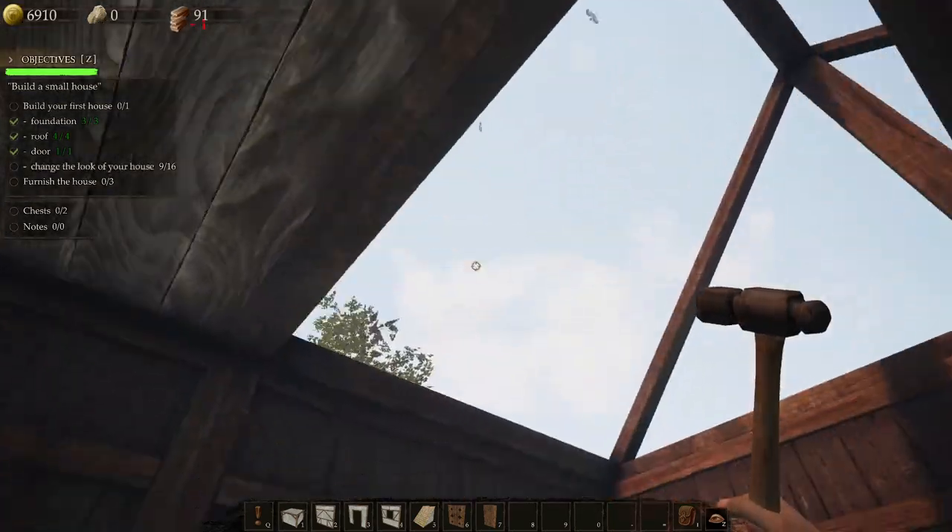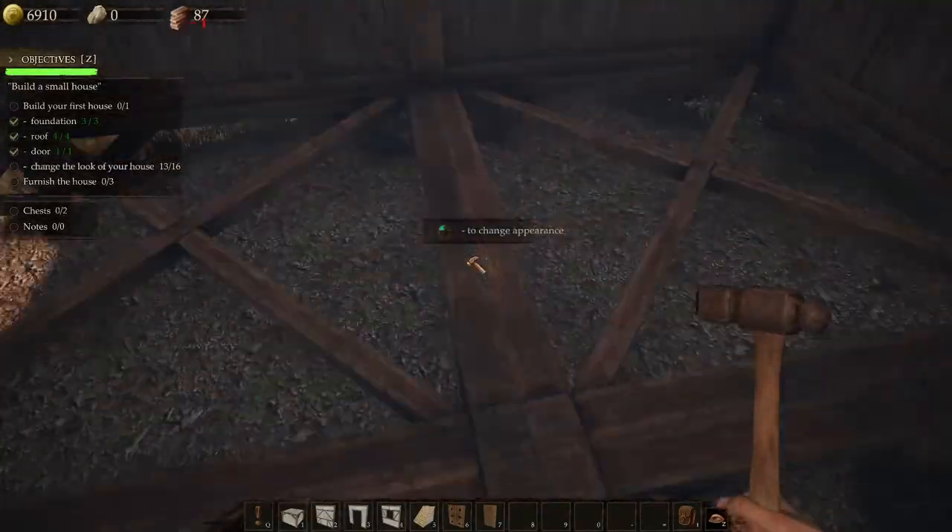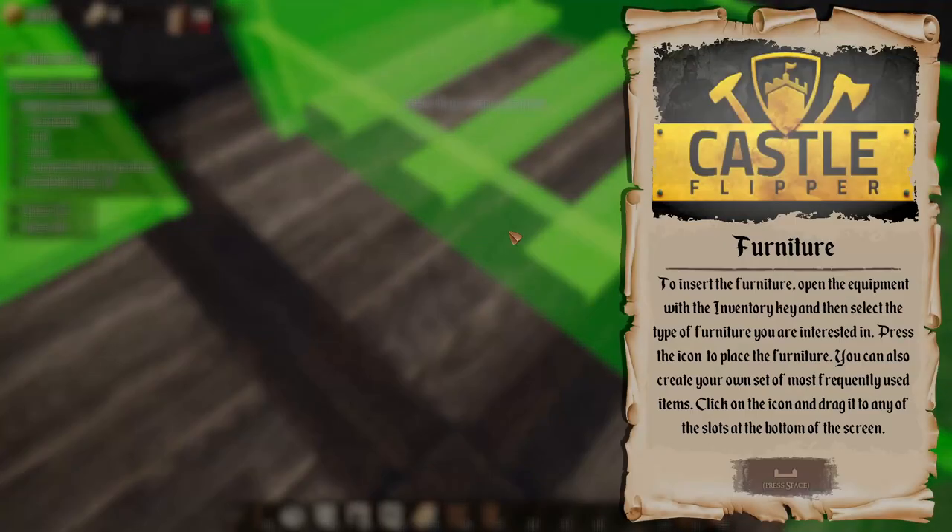Bang bang bang. Boom, boom, boom. To insert furniture, open the equipment with the inventory key, then select the type of furniture you're interested in. Press the icon to place the furniture. You can also create your own set of most frequently used items — click on the item and drag it to any of the slots at the bottom of the screen.